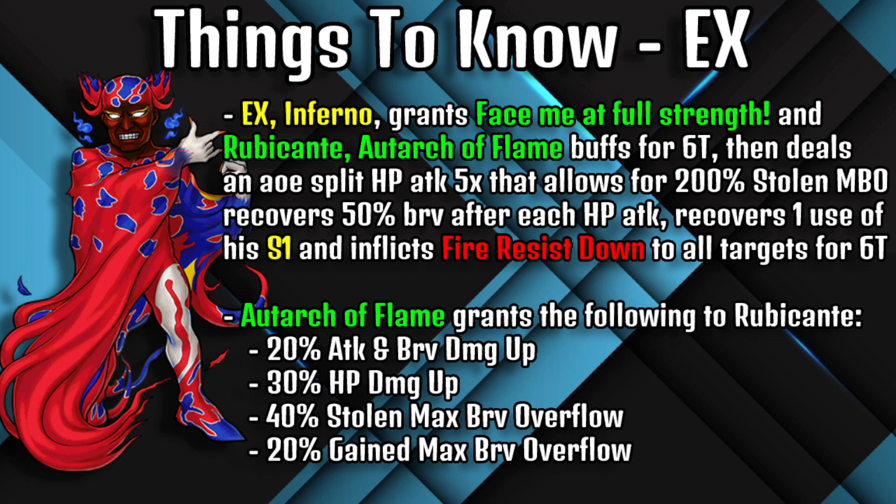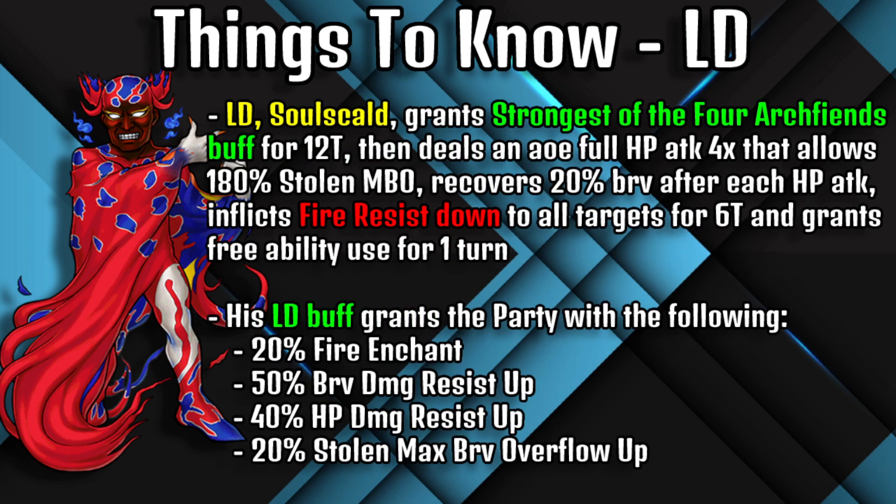His LD, Soul Scarred, grants the Strongest of the Four Arch Fiends buff for 12 turns, then deals an AOE full HP attack four times allowing for 180 stolen max brave overflow, recovers 20 brave after each HP attack, inflicts Fire Resist Down on all targets for six turns, and grants free ability use for one turn. His LD buff provides the party with 20% fire enchant, 50% brave damage resist up, 40% HP damage resist up, and 20% stolen max brave overflow up.